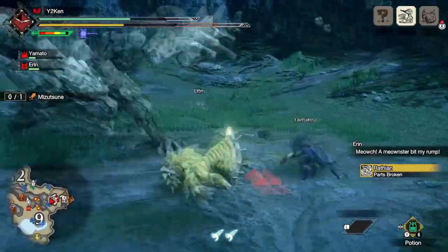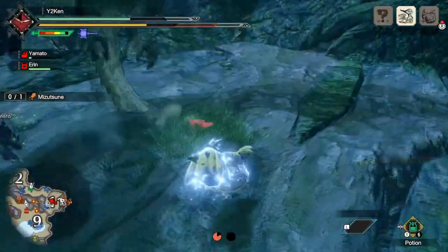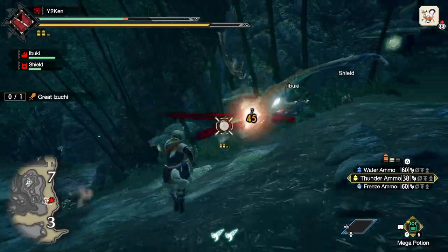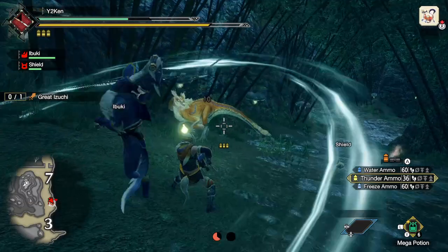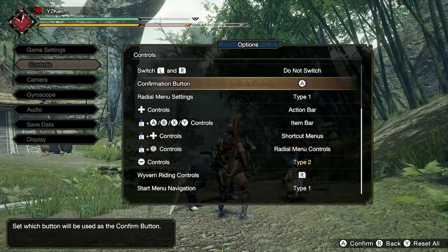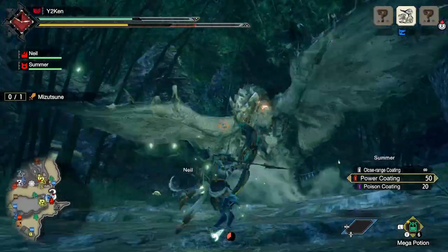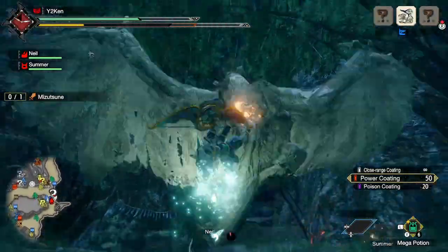The Silk Bind attacks are two abilities per weapon, mapped to ZL+X and ZL+A with your weapon out. For gunner weapons — Bow, Heavy Bowgun, Light Bowgun — since ZL is the aim button, you hold R instead and push X or A. You can swap this in the menu, but it comes down to preference. Another key feature is that Silk Bind attacks deal mounting damage toward the new Wyvern Riding mechanic, which has replaced traditional mounting.